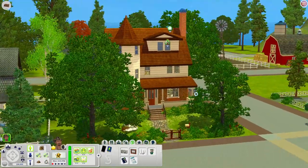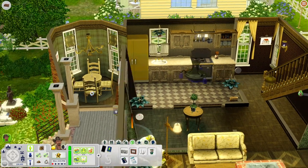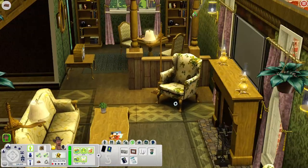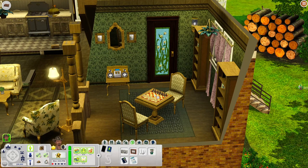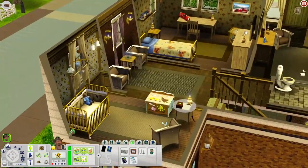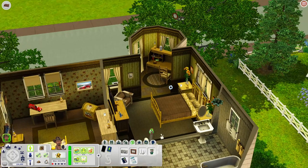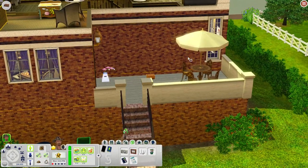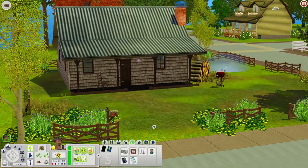This next house looks really, really nice — I love the color scheme. Inside there's a kitchen in one corner, a kitchen table, and a living room with a TV and fireplace. I love the design of the chair and couch. There's also a room with a chess table, stereo, and bookshelves. Upstairs there's a little sitting area, a nursery, a kids' or teen's room, and a master bedroom with a little platform leading up to an office workspace where you could put a computer. There's a bathroom at the end of the hallway, an umbrella table with a picnic basket out back, a telescope, and a swing set.